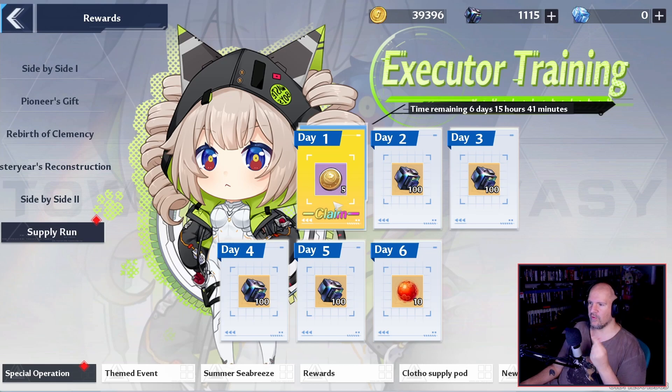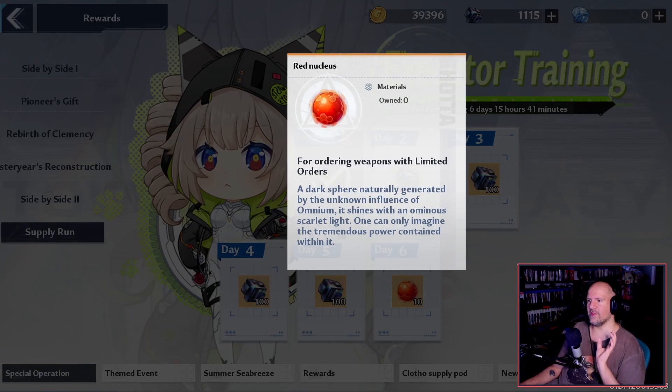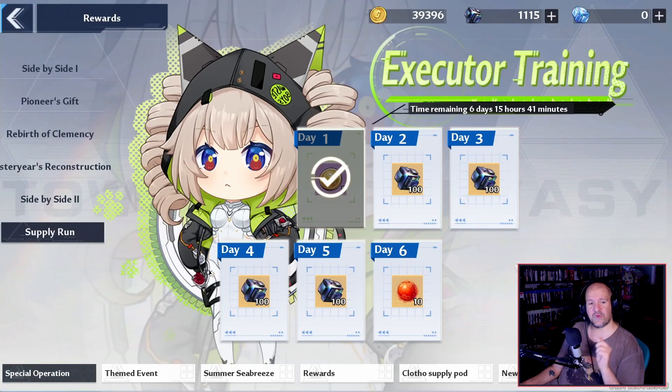Starting off, day one will give you five coins, and we'll go into more information about those in a moment. Then every day after, up to day five, you're going to be getting yourself an extra hundred Dark Crystals, which is very important. And then on the final day, you'll get ten Red Nucleus, which is fantastic — especially because that will line up roughly around the time of the end of Nemesis.